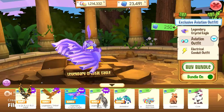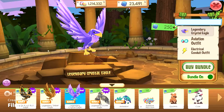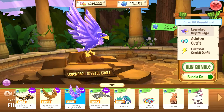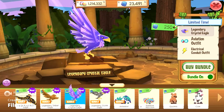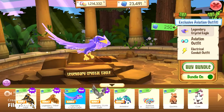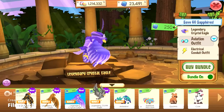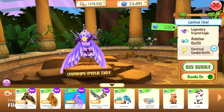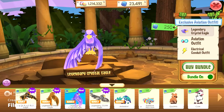This one I find very gorgeous — the legendary crystal eagle. I heard a lot of jammers love this one too. This one I definitely want to purchase and I have one clothing item in mind that I know is going to look lovely on it. I'm guessing it's purple colors, and I'm right — the outfit is purple all over. I definitely want to purchase this eagle, though I might skip the bundle.